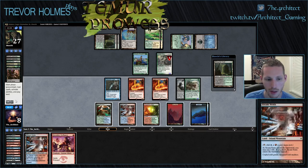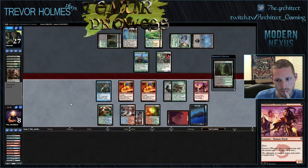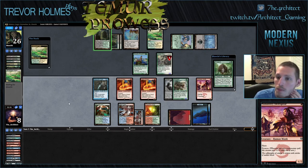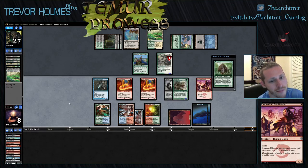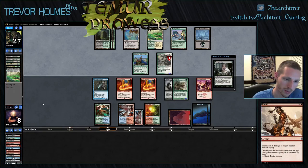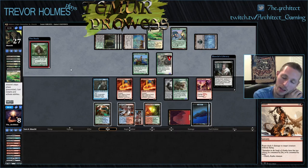I don't even think I get to attack. Yeah, it's over — he cast Drag to Rusk first and then Death Cloud. I didn't even make a dent — my opponent's at 27. What went wrong this game? He had Kitchen Finks and I had to spend a lot of resources to get rid of that Kitchen Finks. Kitchen Finks is a card you're not really happy to Vapor Snag — the one life loss means he's basically trading three mana for one more life. It'd have been a lot better if I had a Tarmogoyf on the field to actually take advantage, but then again I could just attack into it.